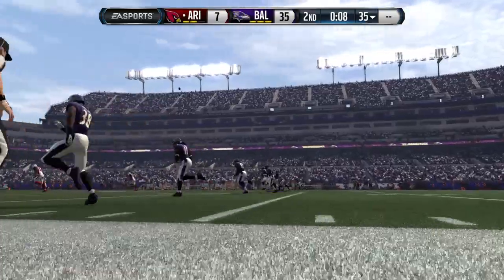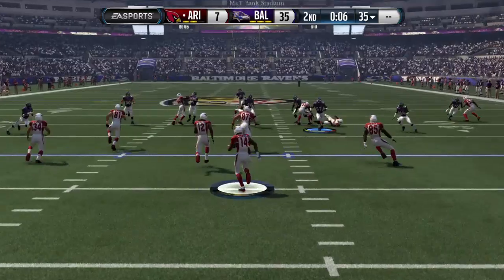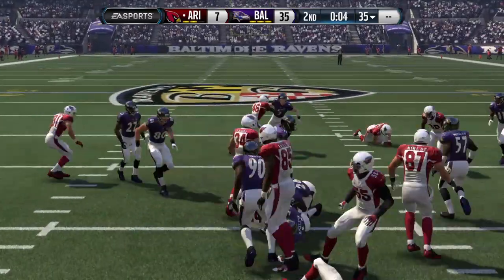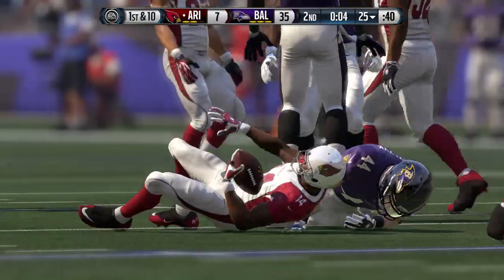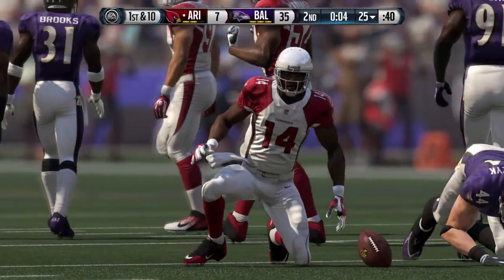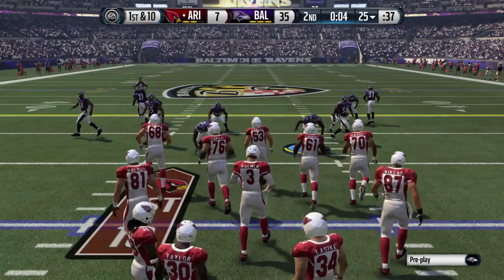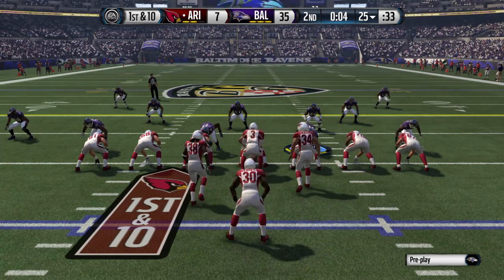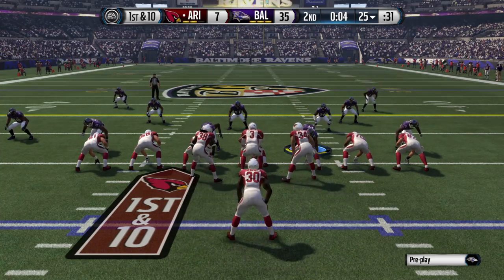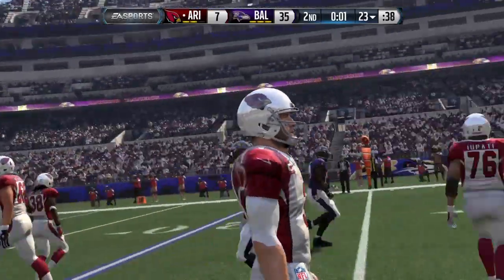The Cardinals have let this one get away from them today and need to try and turn things around in a hurry. The score is 35 to 7. The tackle is made right around the 25-yard line. The Cardinals offense preparing to get this drive underway — the last possession ended in a touchdown. Love what I saw on the offense last time they mixed it up, and they showed a lot of confidence. You can see the speed of this football team.